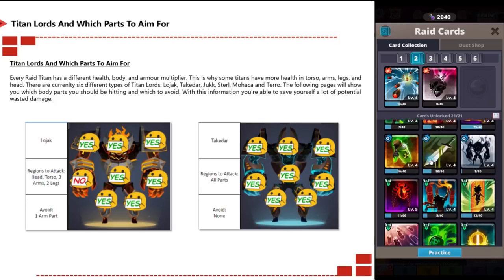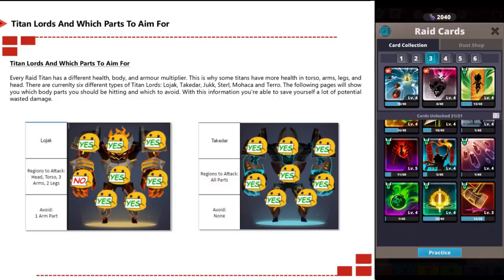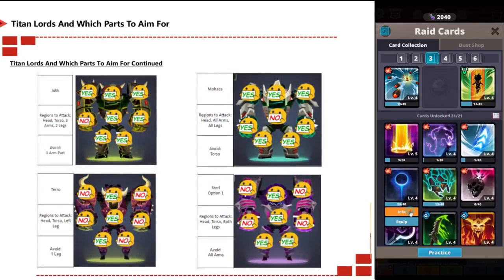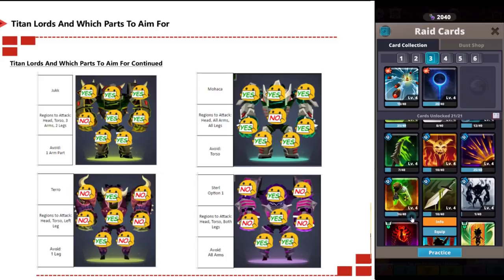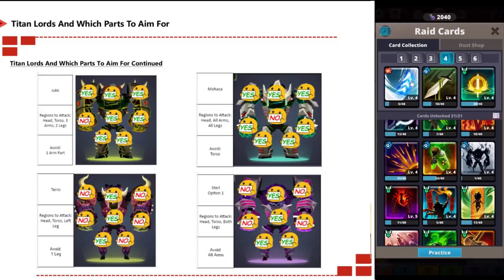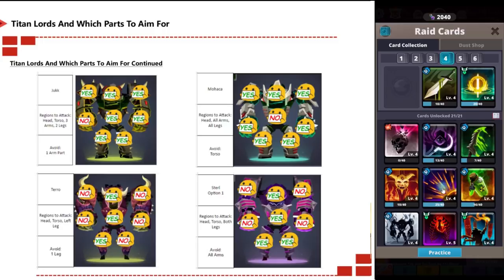The following pages show which body parts to hit and which to avoid. For Lojack, hit everywhere except the arm parts. For Tekdar, all parts are fine. For Juk, avoid the left hand but all other parts are game. For Mucker, avoid the torso. For Taro, focus on the head, torso, and left leg — avoid the arms and right leg. For Stel, hit head, torso, and both legs, just avoid the arms.